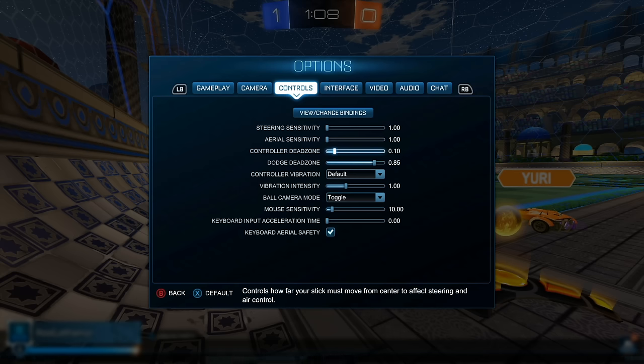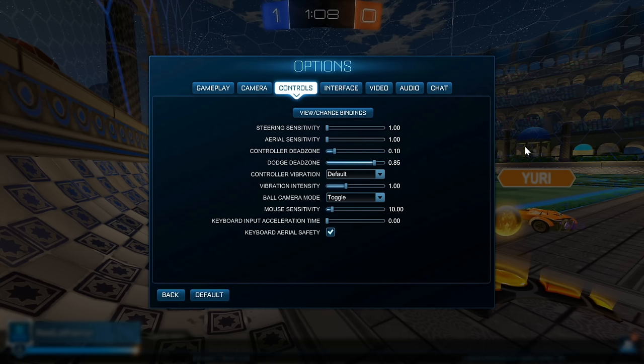Controller dead zone is basically the point at which you need to push your analog stick before an input is actually registered. You don't want it too low because analog sticks wear out and can register input even while resting. Most people keep it between 0.05 and 0.1 — I think 0.1 is a very good spot for consistency throughout the controller's lifespan. The default is 0.3, which is way too high; you need to push almost 33% of the way out before anything registers.